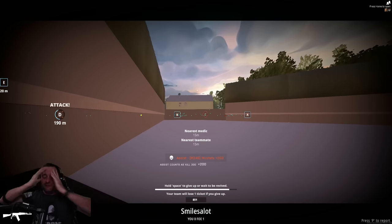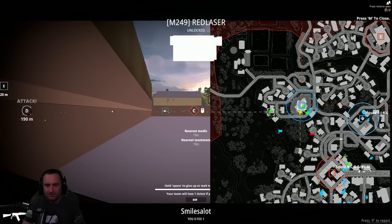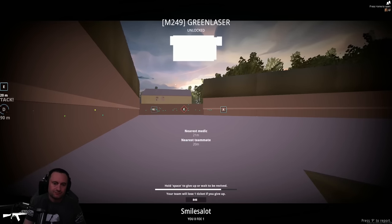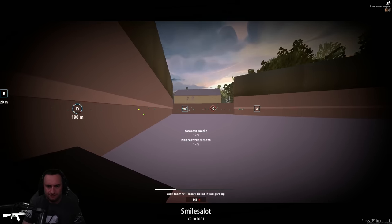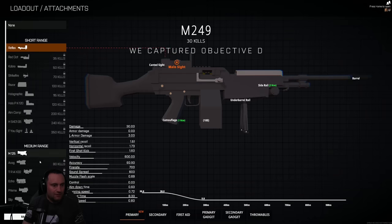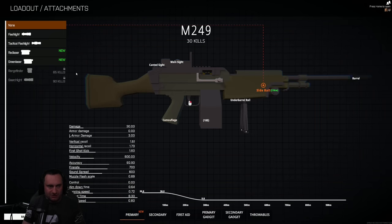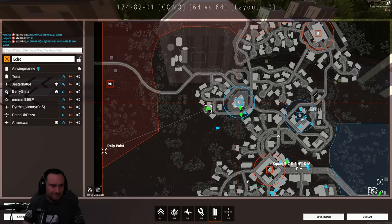Gear and weapon upgrades or unlocks are based entirely on your level. So you don't have to play as a sniper to unlock more sniper rifles — you just have to level up. You can play whatever class gets you the most experience. The only thing that is class-specific is your attachments. Those you have to get kills with the specific weapons. Attachments and skins or camos for your guns unlock with kills on those guns. Otherwise, you just have to level up your character.